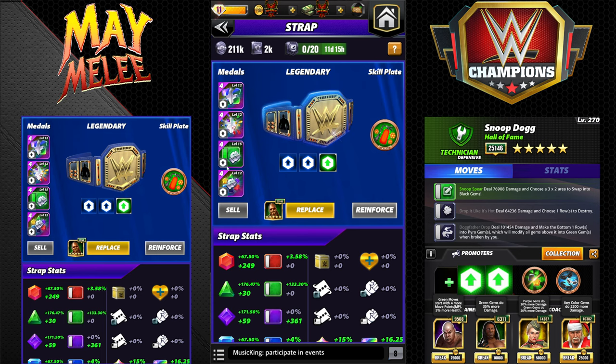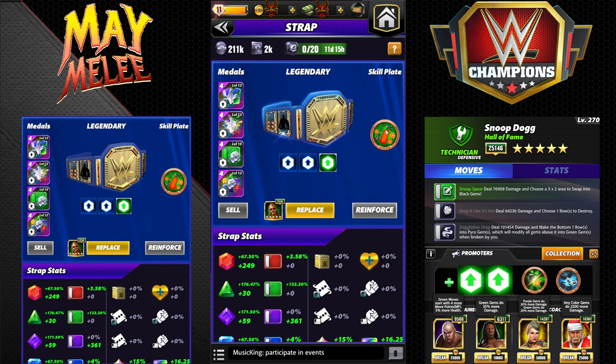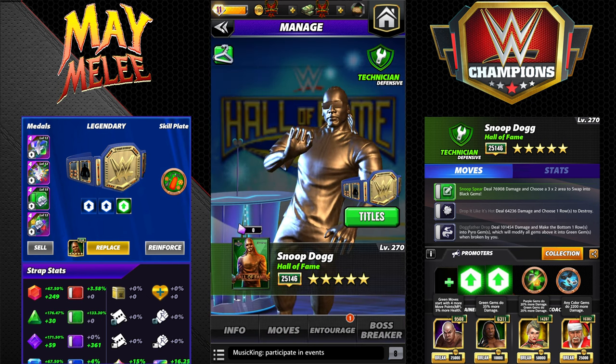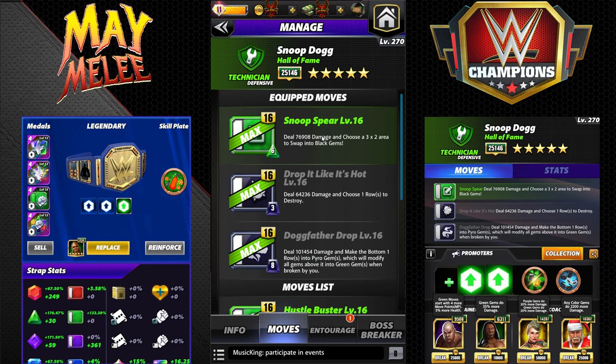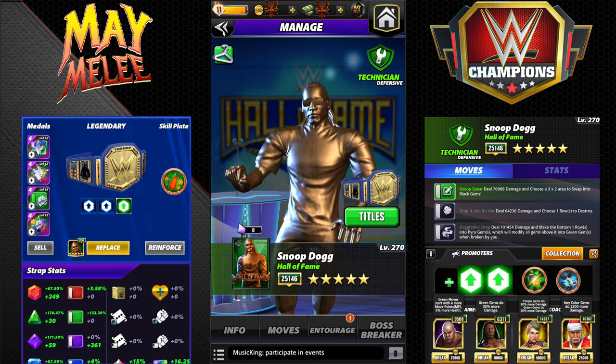We're using 12 on the fury, 15 on the green move damage metal, and the all-heart skill plate will help two of the builds. The first one is the five-star move set. The Snoop Spear is the five-star move: 6 MP green, deal 76K damage and choose a 3x2 area to swap into black gems. Drop It Like It's Hot is 3 MP black, deal 64K damage and choose one row to destroy. The Dogfather Drop is 8 MP black, deal 101K and make the bottom row into pyro gems — all gems above it modified into green when broken by you. We stack that green gem damage with Steel to start, Booker T, Lacey, and Hogan for any color gem.